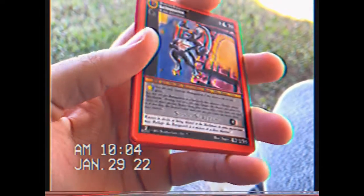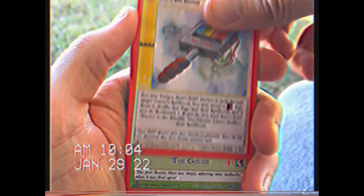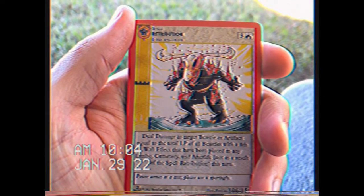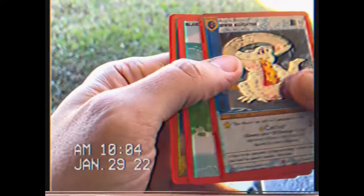Pack number two. Bat Squatch — it's cool. Maybe we can pull that Bigfoot this morning. Necromancy. I heard he's kind of an early bird. Sam's EMF Device, Enfield Monster, Ice Spell, Retribution, Sewer Alligator, Reverse Hollow. Dang, not quite what we're looking for.